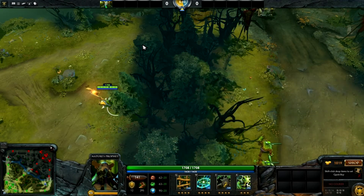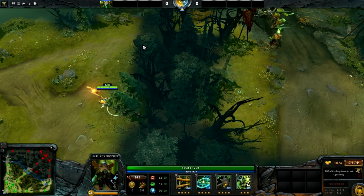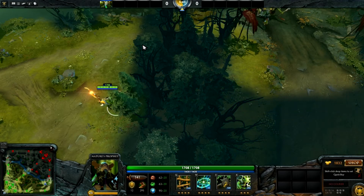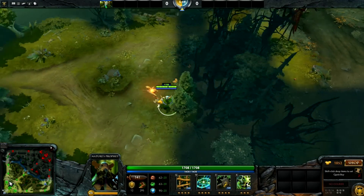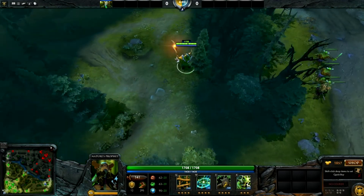A very basic premise of ganking is to go for a hero that has no escape if possible, then look for the weakest among those. First, check: do they have a blink or a strong escape mechanism like Windrunner's Windrun? If not, the next criteria is which one has a higher health pool, because the more health they have the harder it is to take them down. Intelligence heroes are really, really susceptible to this gank, which is handy.